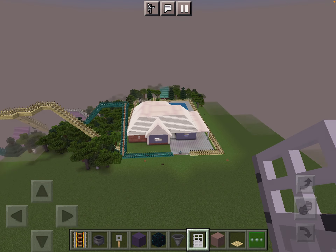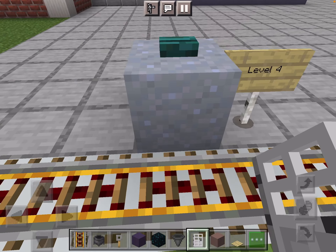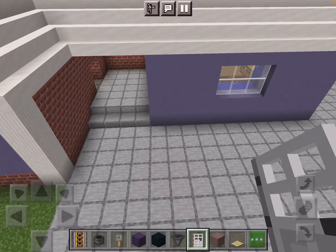It's got a carport with the brick and the blue spots. And then over here is where the ride is. For this house, it starts at level four.